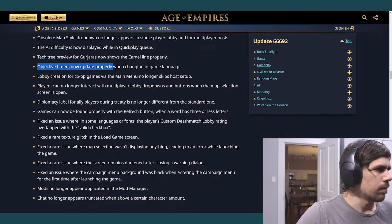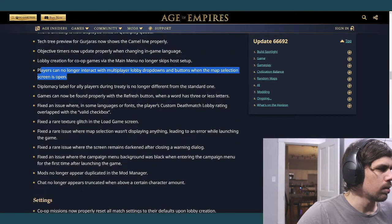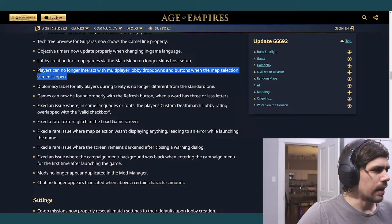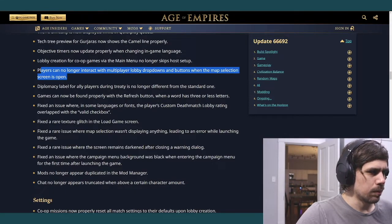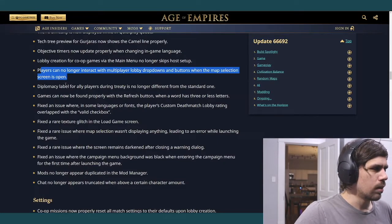You no longer interact with multiplayer lobby dropdowns and buttons when the map selection screen is open. I guess if you accidentally clicked on the side where nothing was visible, you could press buttons in the lobby. That's a good fix.